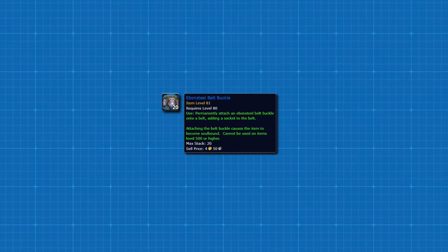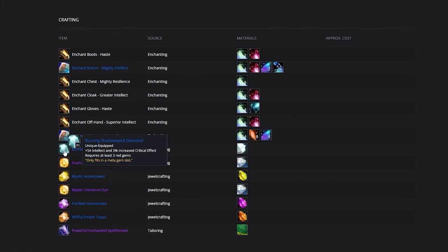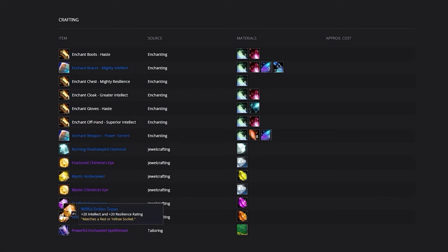For gemming, your Meta Socket gets a Burning Shadowspirit Diamond for intellect and increased critical strike damage. In red slots, use Willful Ember Topaz since we need the resilience. In yellow sockets, put Mystic Amberjewel for the same reason. In blue slots, use Purified Demonseye to help bring you to your hit cap.